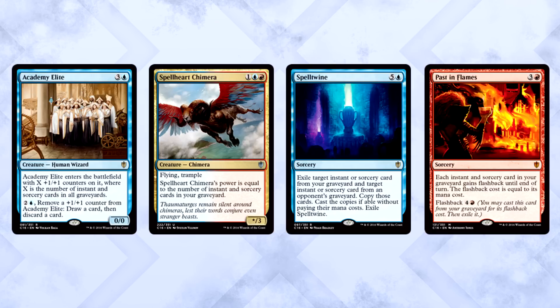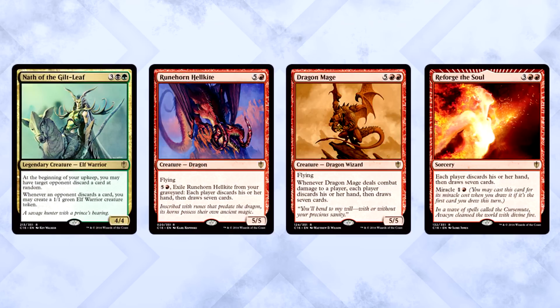One sub-theme of the deck is instants and sorceries matter. We're looking to cast a lot of spells and use them in our graveyard for even more synergy. We have Academy Elite, Spellheart Chimera, Spell Twine, and Past in Flames. And we don't only care about instants and sorceries in our graveyard — we care about them in everyone's graveyard.